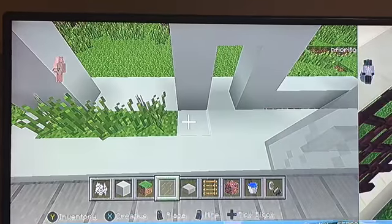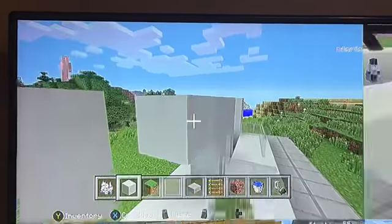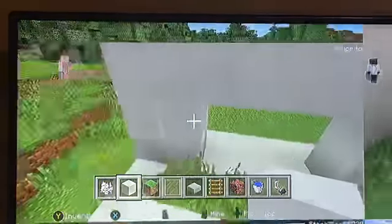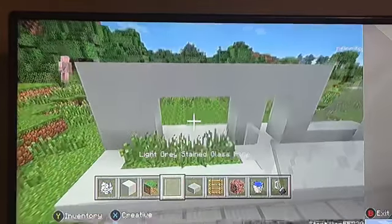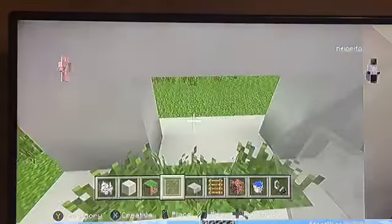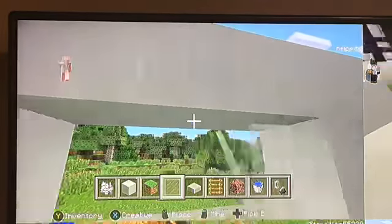Add two more stained glass panes right here, then place one, two, three blocks of white concrete above this. Then place light gray stained glass as a window right there.